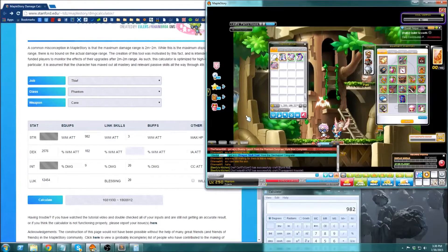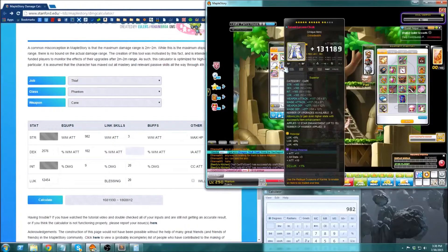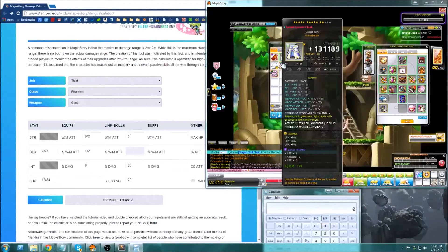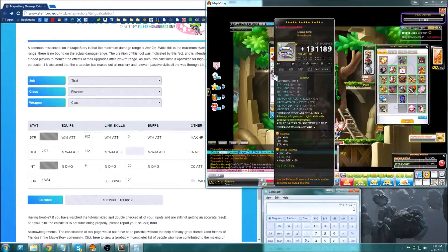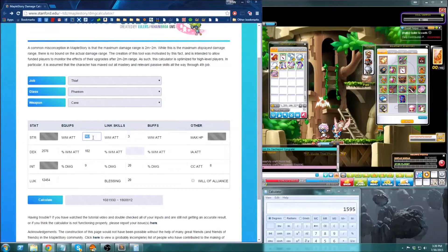Now let's get to the real part — finding out how much actual range I have when I gear everything back up. I took off 4 equips, so I add up the attack from all four. My cape/key gives 117 plus 21, my gloves give 154, my shoes give 157 plus 12, and my belt gives 152. That's a total of 613 attack. I add this to my original 982 and get an updated attack of 1595.